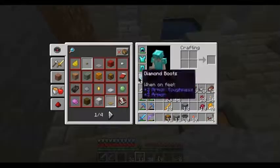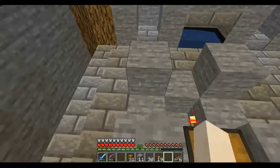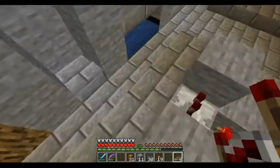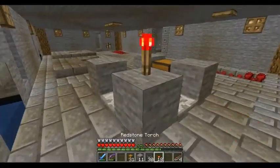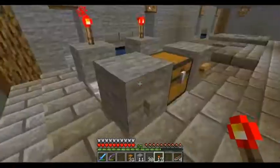Then I'm going to pop a chest in the middle like so, then we're going to put another two blocks there and get our repeaters out. The repeaters are going that way and going that way, and that one is going on three ticks. Then we're going to get a torch there and a torch there.